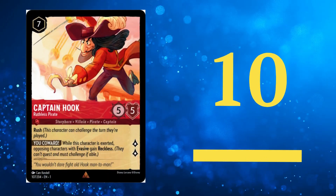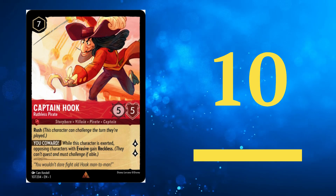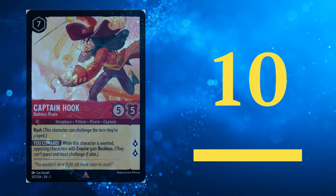We kick off our countdown with Captain Hook. This ruthless pirate can spell trouble for evasive decks, rendering them practically useless. With its rush ability and decent stats, it's a formidable choice for a 7 cost card and gets our number 10 spot on the list.